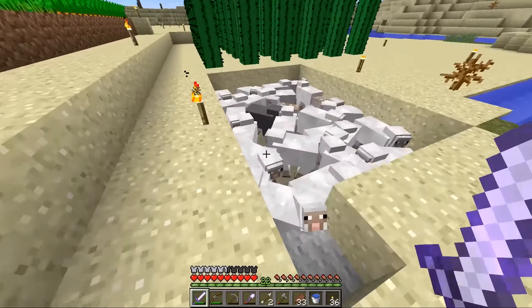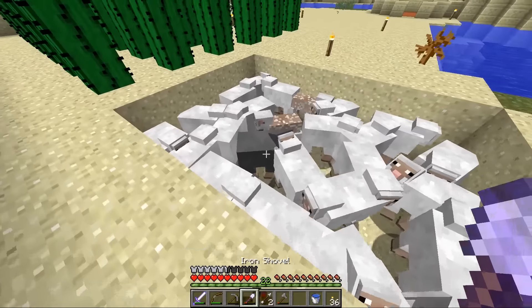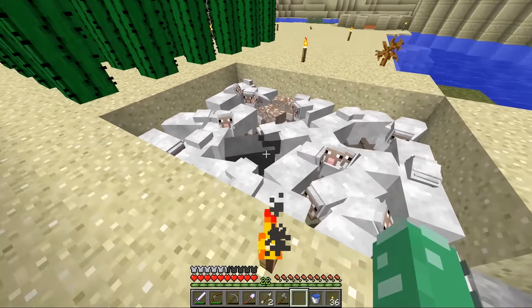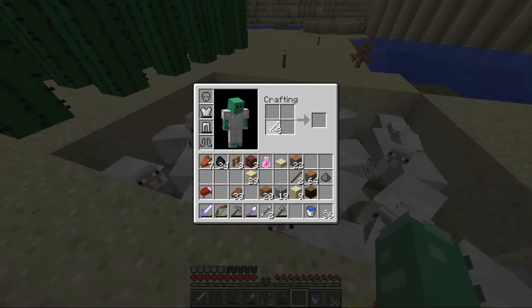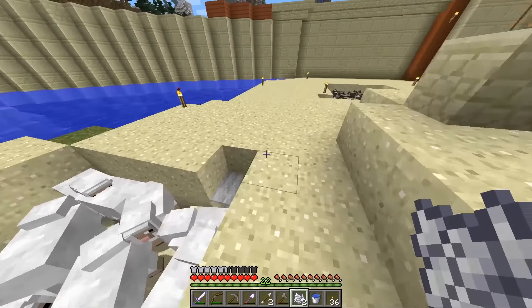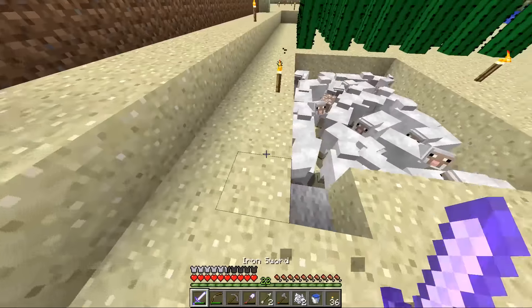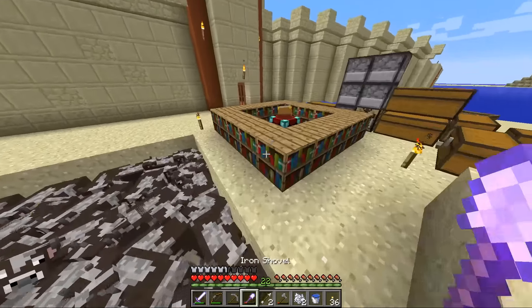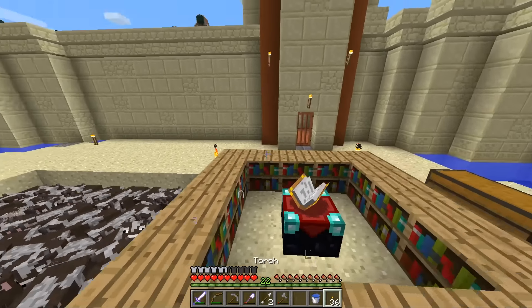I brought some sheep back. I've been waiting for this one sheep. No, that's not the right sheep. Waiting for those two sheep to grow because they keep producing these grayish sheep when I breed them, and I only really want a white sheep right now. Because the white wool, that's what I need. Maybe I should dye them all black because that would make my banner creation a little bit more easy.